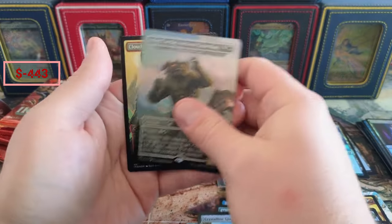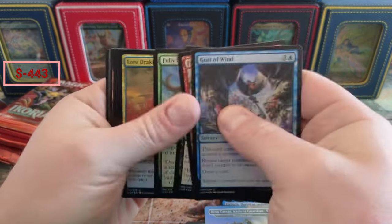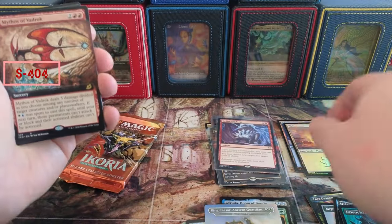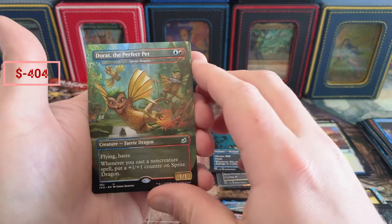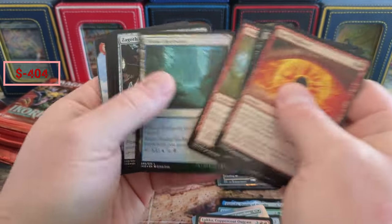It'll be interesting to see how we do price-wise on this, and if some of these variants are worth anything. I know some of those Apex cards are really worth something in the alt arts. Deflecting Swat — man, I forgot this was in here! Holy cow, that's coming in for like $45. We got a Luca foil, the Octopus — look at that art, just awesome. And this is the alt art of the Sprite Dragon. Lord Dracus — that looks so good too.